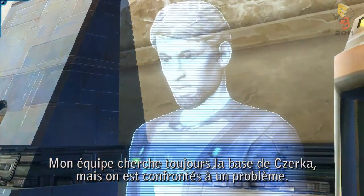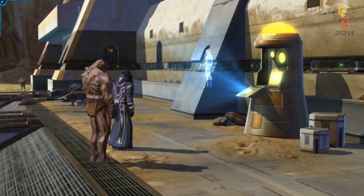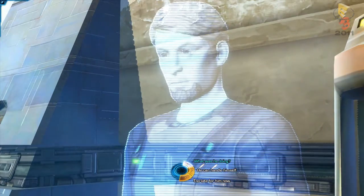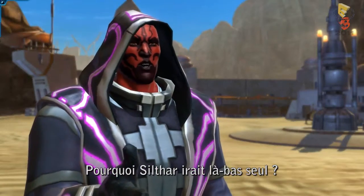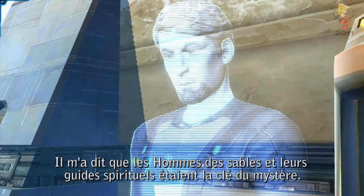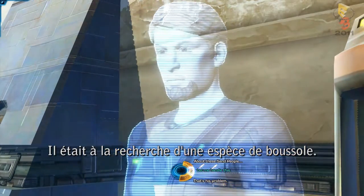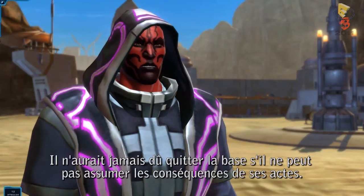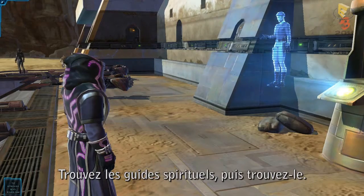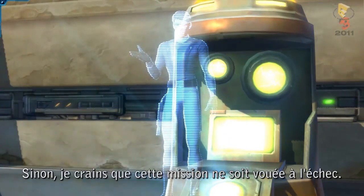It's good to see you, my lord. My team's still searching for the Zerka base, but we've hit a snag. Lord Sylvar flew a speeder into the Dune Sea, but we lost the tracking signal in an energy storm. Sylvar was summoning lightning. Why would Sylvar go out there alone? Lord Sylvar was following a dream. He told me the sand people and their spirit guides were the key — he was looking for some sort of compass. If he can't take the heat, he shouldn't have left the base. But at the very least, we need to know. Find the spirit guides and find him. When you have answers, come to our forward outpost. Otherwise, I don't know how this mission can succeed.